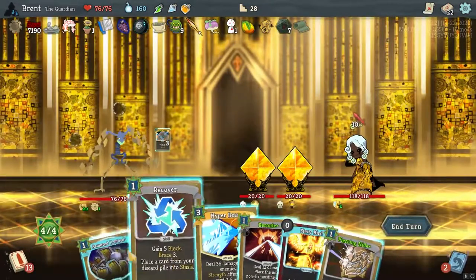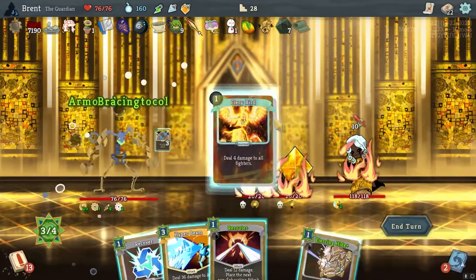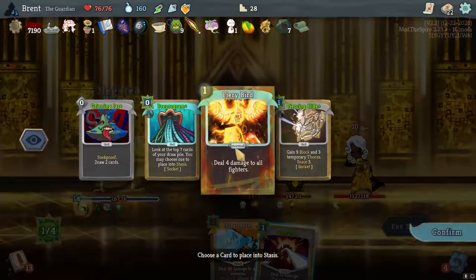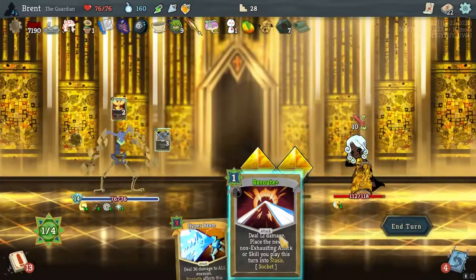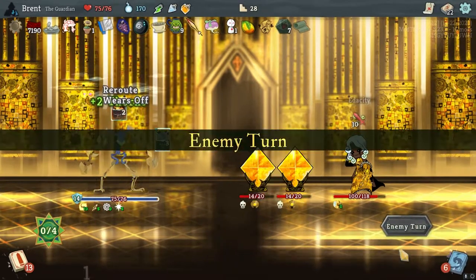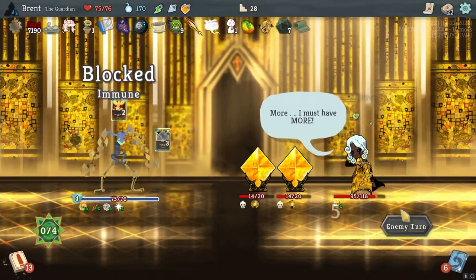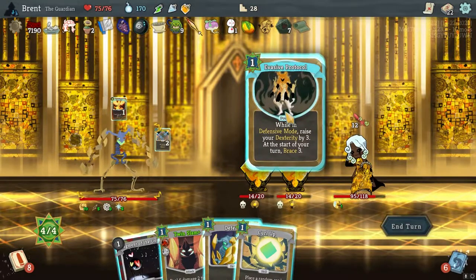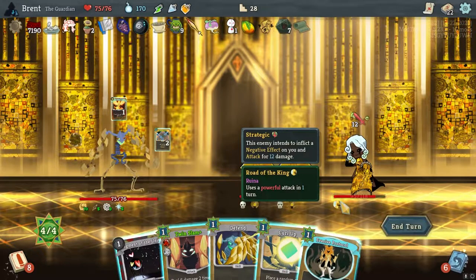Spirit Shield up there — it's a weird call, but I think it's going to be the best. Piercing Hide here is good. Recover — throw me another Fiery Bird up here, get that AoE going. We're just going to slap you. Because turn three is where you get a little nasty.